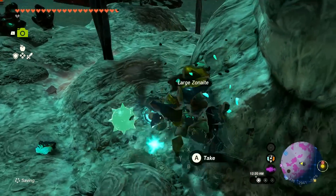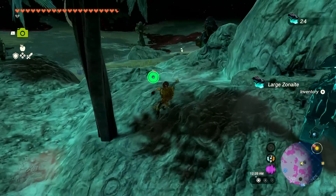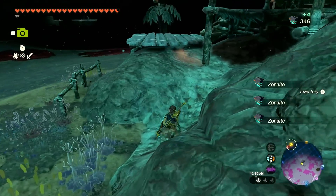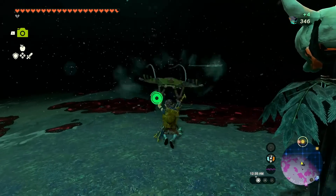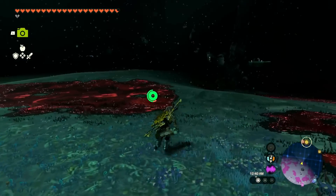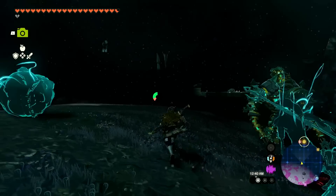I think that was all of them and because of that we get a treasure chest too! Inside — Giant Bright Bloom Seeds times five. I was just complaining about running out of those — not anymore! Boom, got this, plenty more Zonite. We've cleared this area out pretty well. There's clearly something going on here with a potential battle with Master Koga.